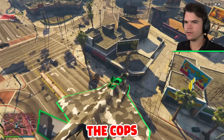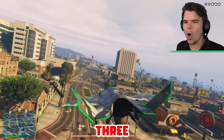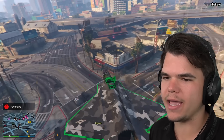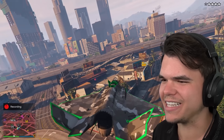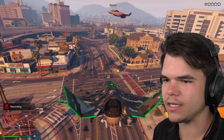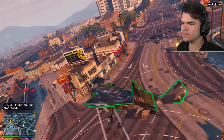Cops are starting to turn up! There's a helicopter — I'm going to take it out. You go get the helis, I'll get the cop cars. Heli down! We've got FBI cars now. Why are there still civilians driving through here? I'm surprised we haven't accidentally killed each other yet. This is just too easy when you can hover like this. I'm on five stars! Now we are in with the series.